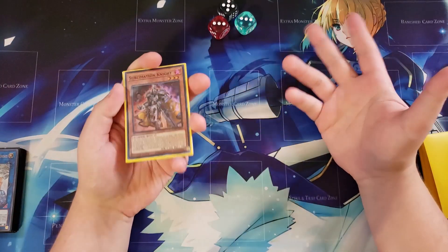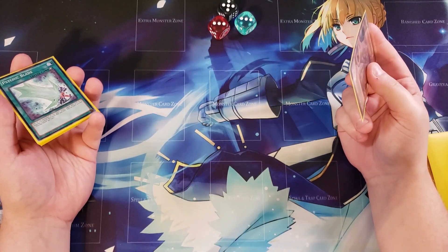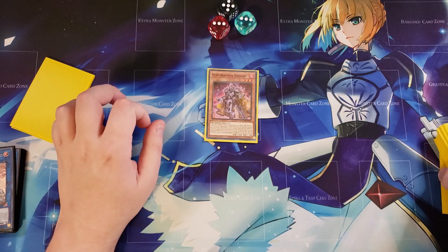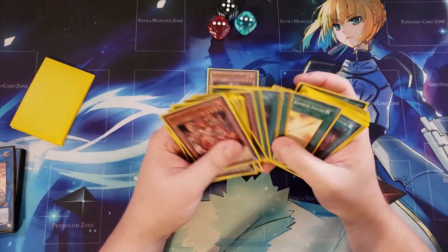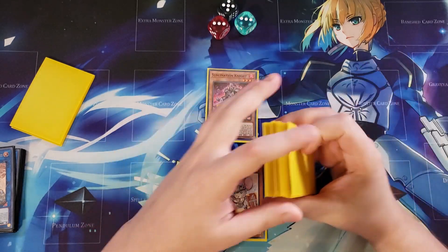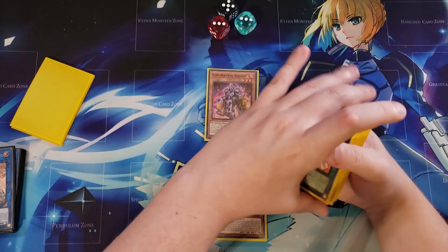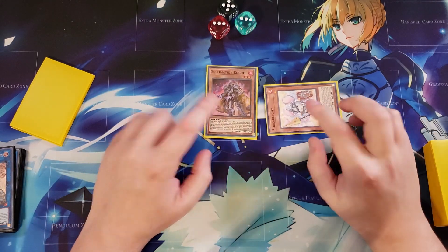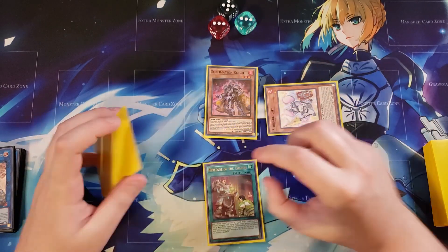We're going to treat this like a going-second hand, because you're only going to be able to OTK on the second turn — that's the way the deck works. So we're going to go ahead and normal summon out Sub Knight. Sub Knight's effect is going to activate, and you're going to equip onto the Sub Knight a Squeak Knight — that's the main combo of the deck. You can use this with Neospatian Connector and Aquadolphin special summoning to your field, or the Sub Knight and Squeak Knight combo, where you equip the Squeak Knight to Sub Knight and immediately special summon it to your side of the field, giving you an additional monster.